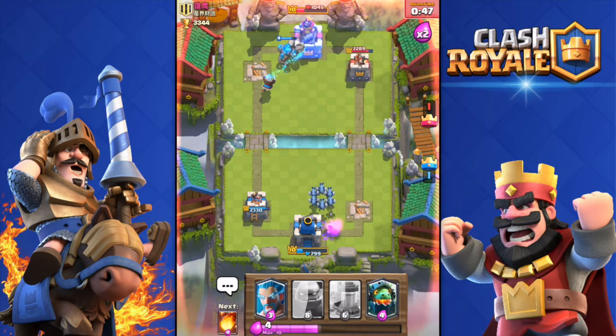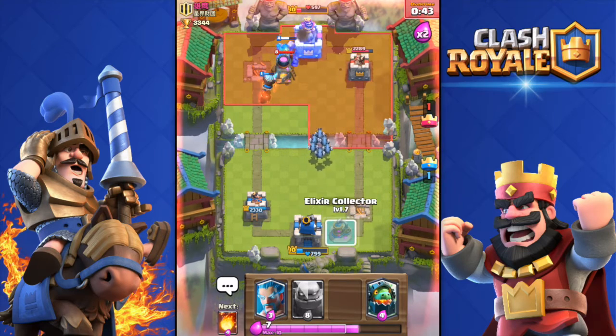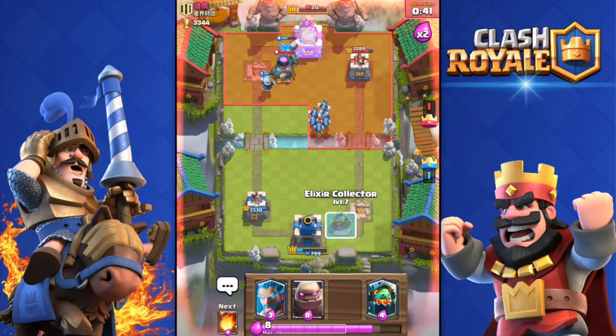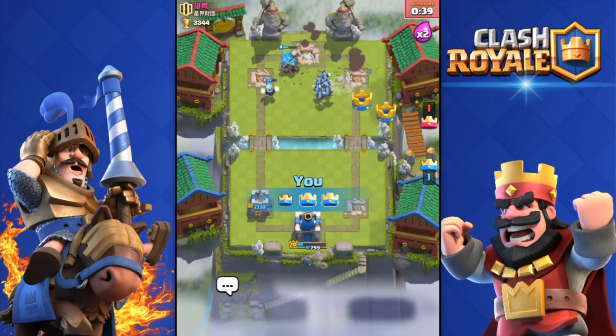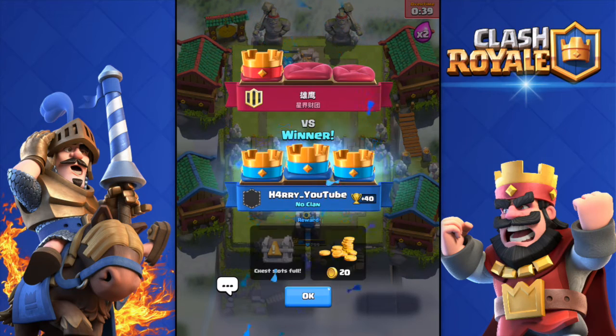Only 900 health on my king tower, I need to defend. The golem can get the tower — come on, yes! Three crown! That was an epic battle, super close. I even got 40 cups.